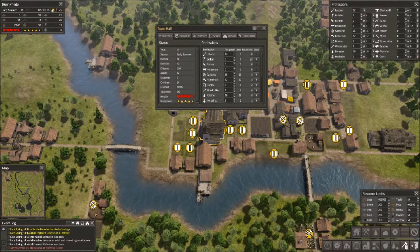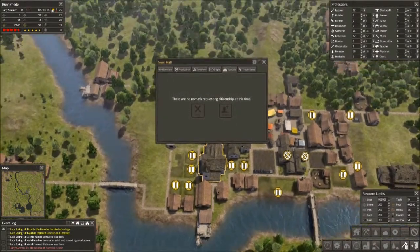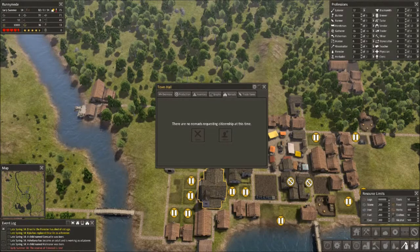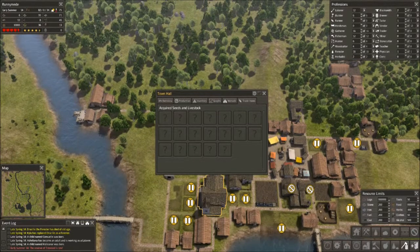You can see 0% educated and 100% clothed — that's good. We want everyone to have clothing. And since we're going for uneducated, 0% educated is what we want. So far no nomads requesting citizenship. We'll keep an eye on that. The town hall also shows us all the seeds and livestock you have — once we start trading, that's a good way to keep track of it.